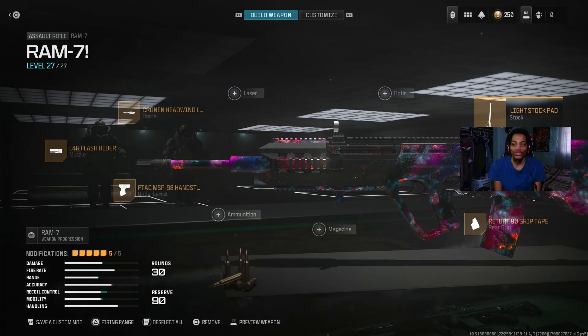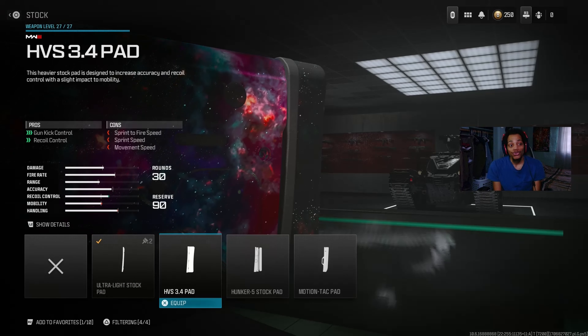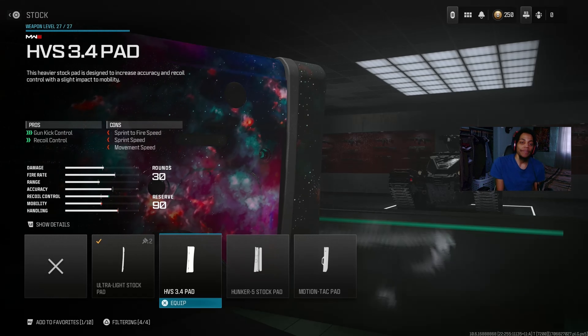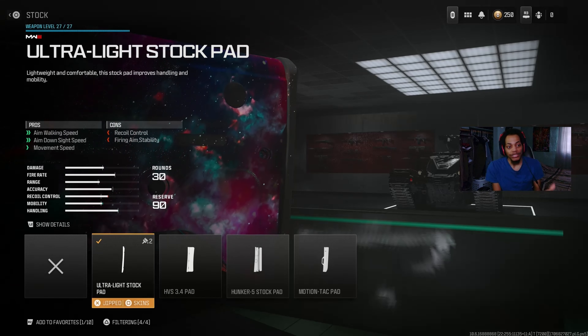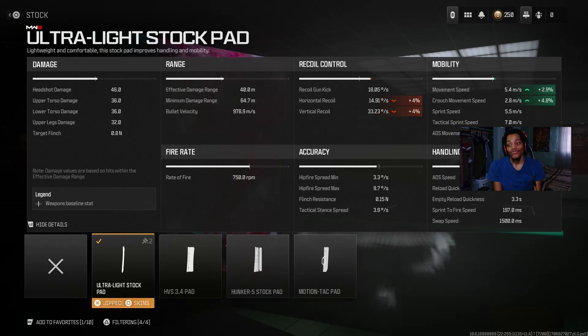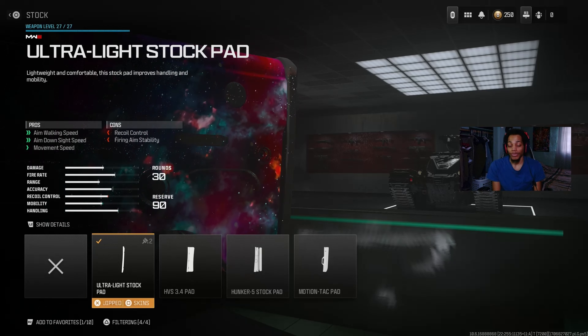For the grip, we got the Retort 90 grip tape - it's actually good. On the pros you get flinch resistance, gun control, and a little bit of recoil control. You can see the details: 10 percent gun control, and 7 percent horizontal and vertical recoil control. For the stock, we got the Ultra Light Stock - actually the best stock to use. On the pros you get ADS walk speed and ADS speed and movement speed - straight up good, really helps out mobility and handling. The ADS speed is negative 5.4 percent, and it throws off horizontal and vertical recoil by 4 percent, but it gets the job done for mobility.